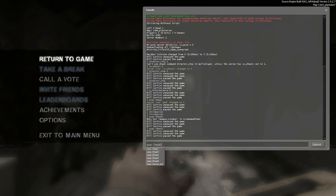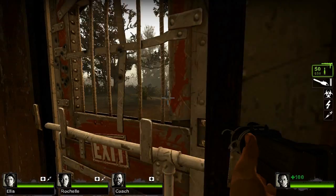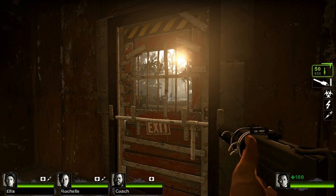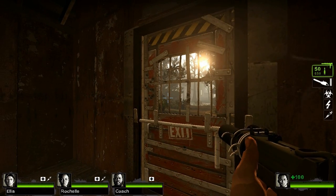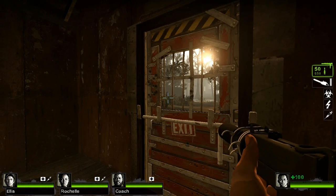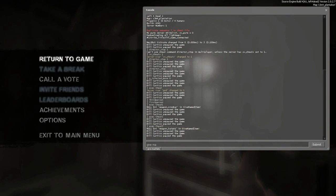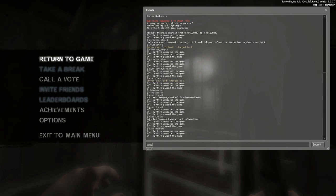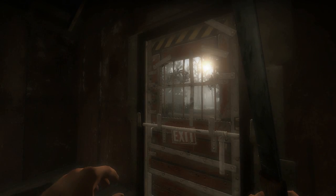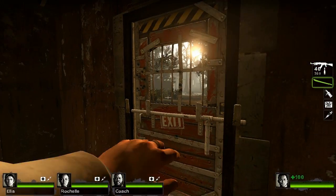And then you have cheat 3. This gives you all the silent ones. If I do exec C, you have the AK-47 and explosive ammo.